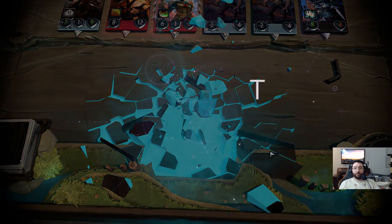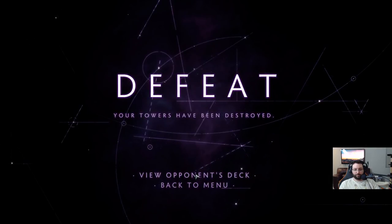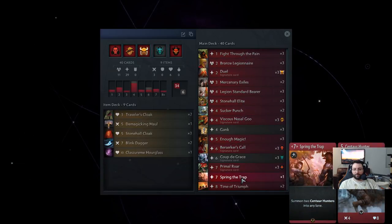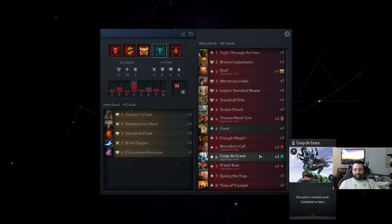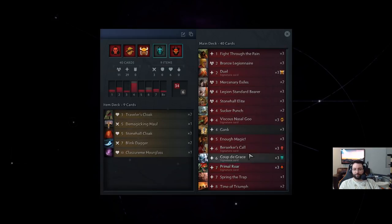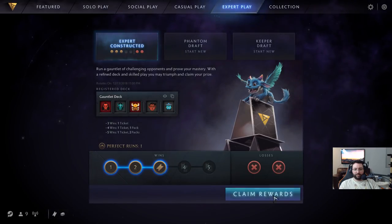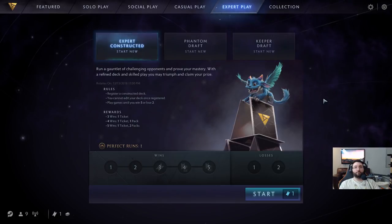That is unfortunate. He's got Time of Triumph too. I don't think this deck is good at all — PA three Ganks, three Coup de Grâces, that's it. Why not just play mono red? Looks like we have claimed one ticket again. Unfortunate, unfortunate, friends.